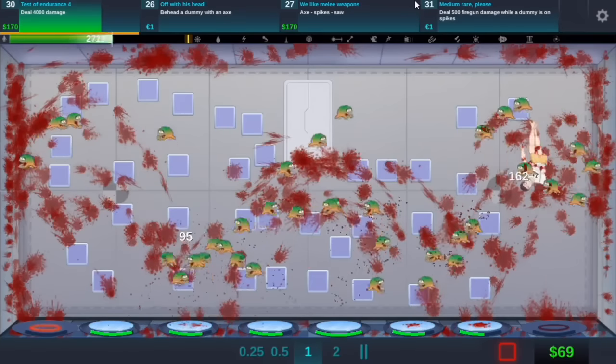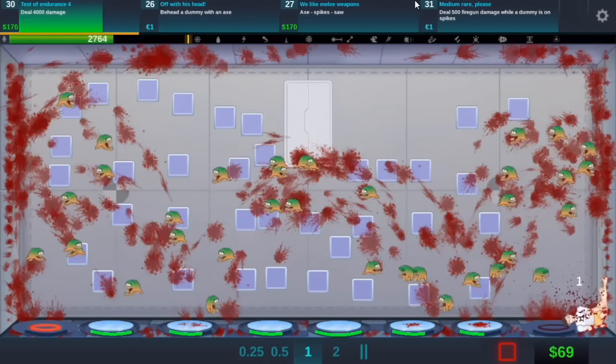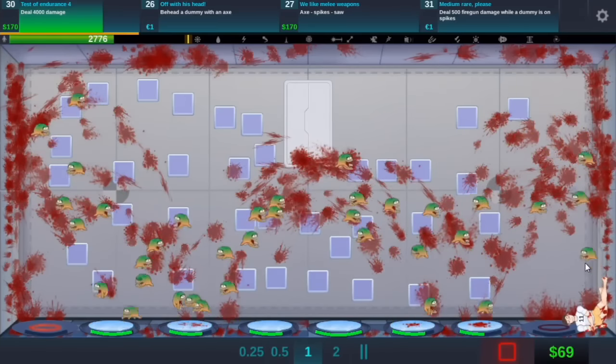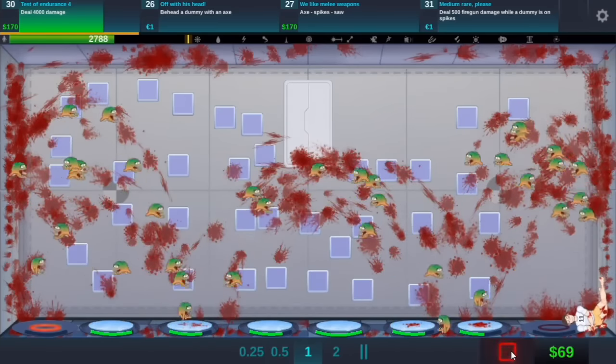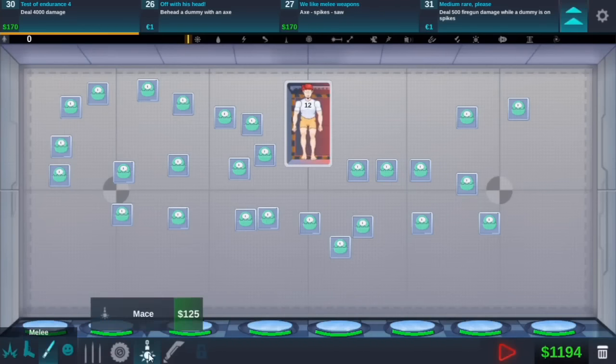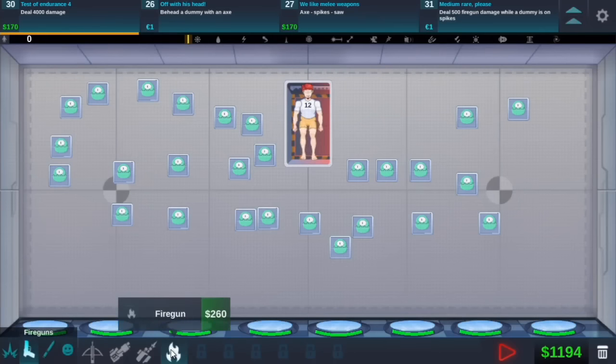Are these going to do 4,000 damage? I really hope it does. Because if they do that's pretty much... okay. I think that guy's stuck there now because they're bouncing over him. I may need to change this up a bit. So if I get rid of some... and let's put maybe mines down. What is this? Fire gun.